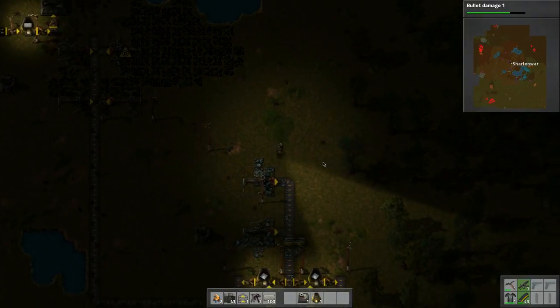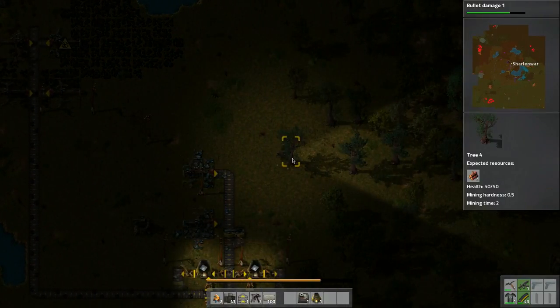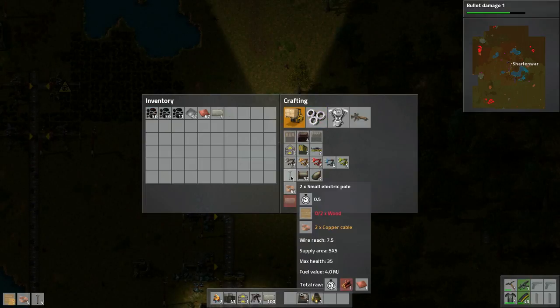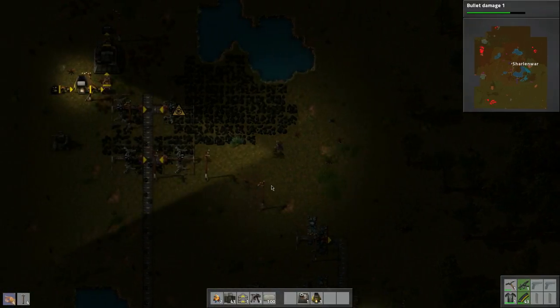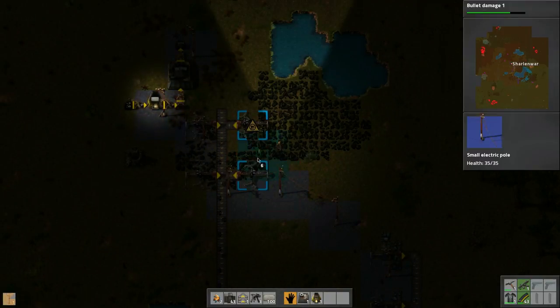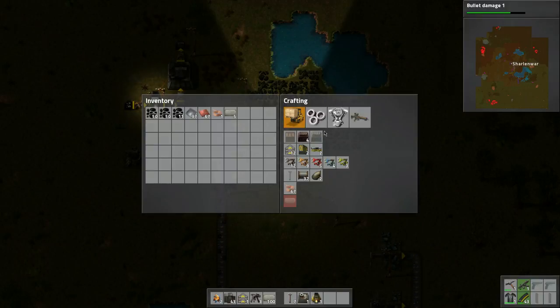We need more power lines, so I need more wood — let's chop a couple of trees. Just one tree will produce enough until we can build the better power poles.